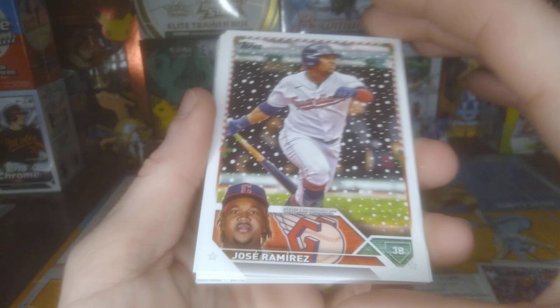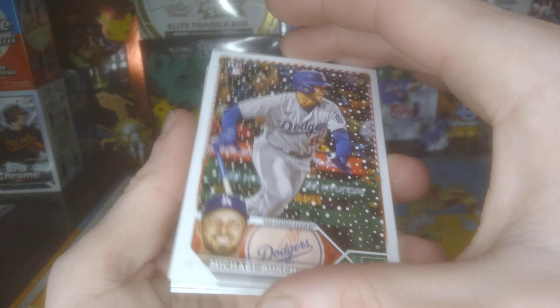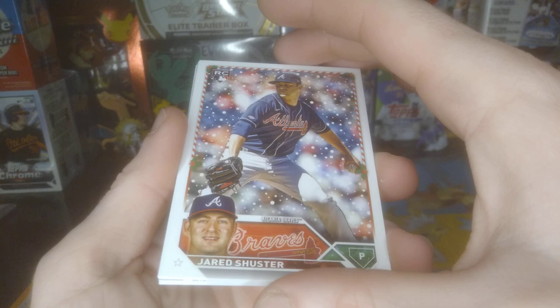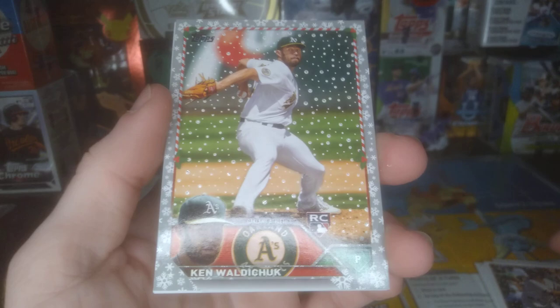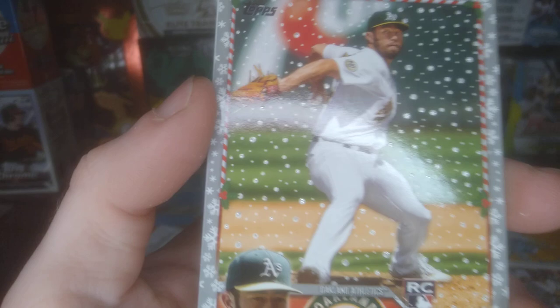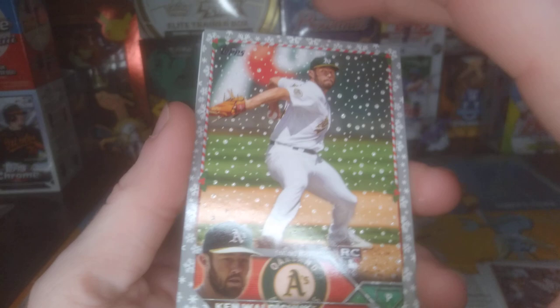Got Ramirez. Got Bush — we all need a Bush. Getting lots of rookies though at least. Toglia. Got another metallic — at least it's a rookie this time. That's a nice one, definitely a nice looking card. I like the metallics.